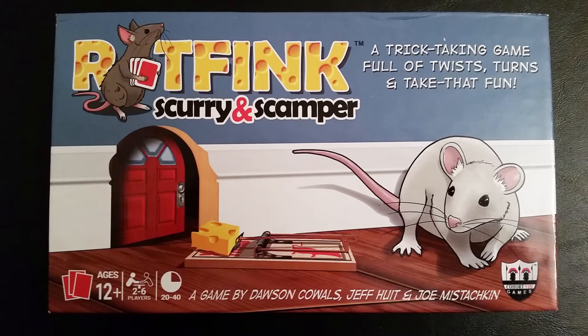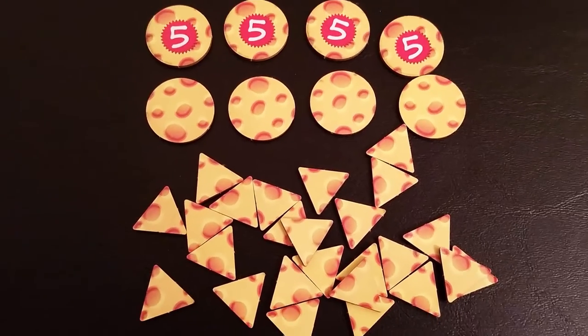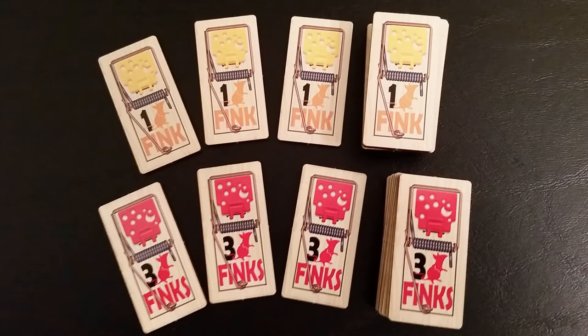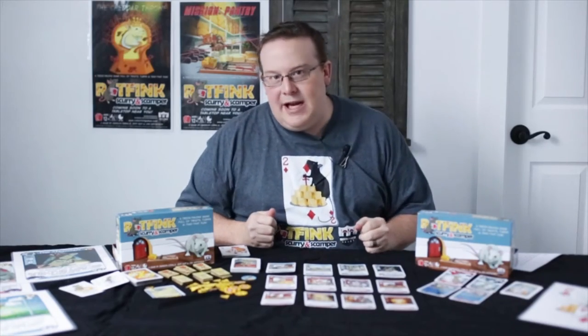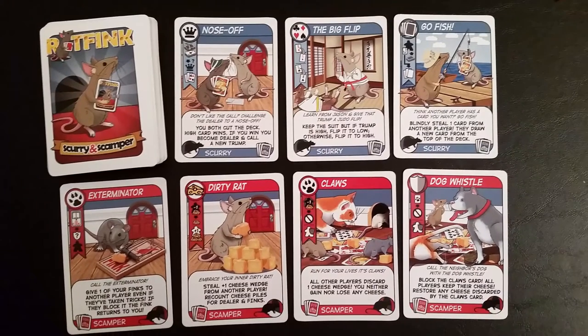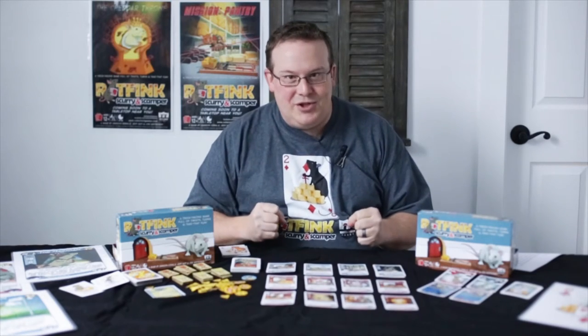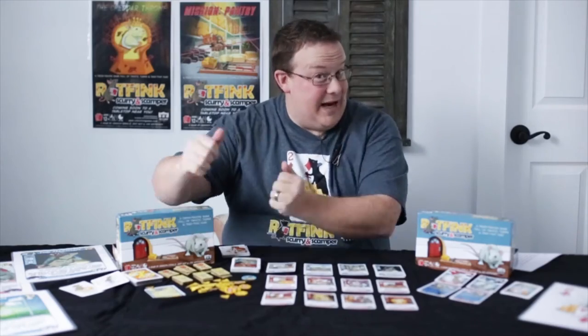take-that action card game set in the walls and countertops of your house. Players are rats trying to amass the largest cheese horde while avoiding taking traps, finks, or having their cheese stolen by other rats. What sets Rat Fink apart from other trick-taking games are the fun and often treacherous back-and-forth action cards that can be played during the game, while you're trying to scurry for advantage and scamper away with the biggest cheese horde while leaving your fellow rats stuck with the biggest pile of traps.